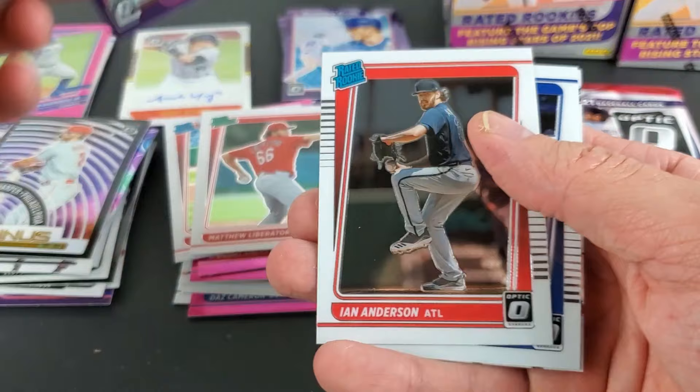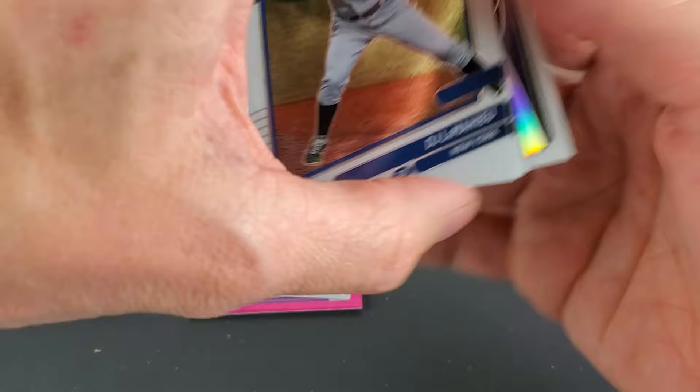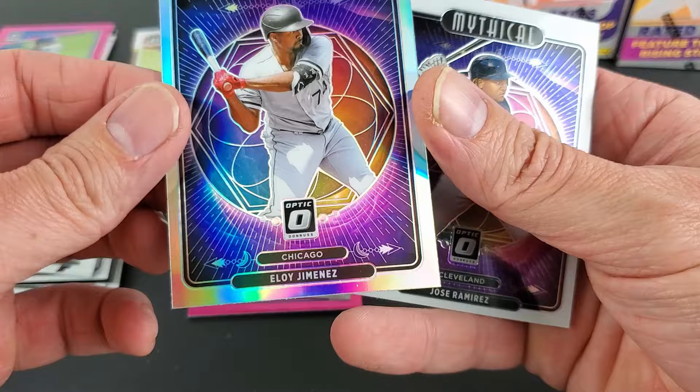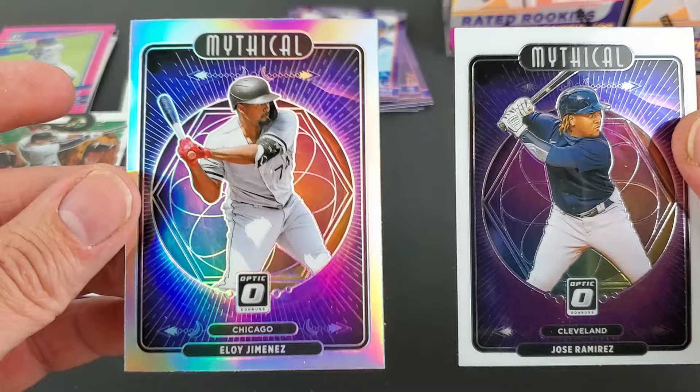Ian Anderson — not quite sure if he's on the hill; I haven't been watching much of the series but definitely a young prospect for the Braves, pitching wise, to add depth to their rotation. A Mythical of Eli — actually that's a hollow. We just got a prism — not numbered. You can tell the difference between the hollow and the non-hollow.